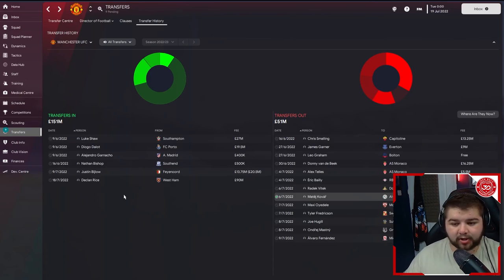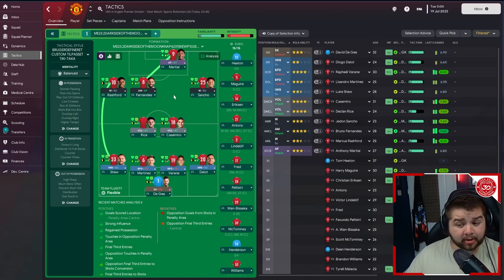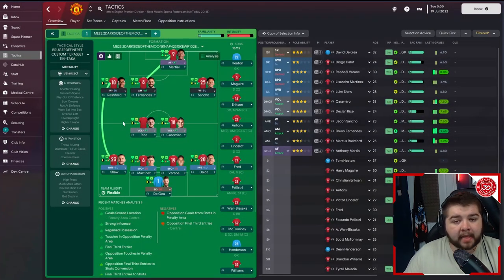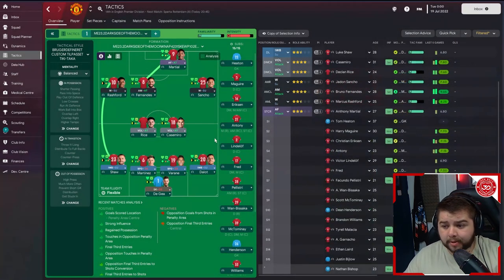Overall a quite reasonable first season with quite a bit of money spent, a lot of it done in installments. Going over to the tactics page, it's a 4-2-3-1 made by Knapp — shout out to him — and it features two volantes, which I'm a massive fan of. Declan Rice and Casemiro can both play that role very comfortably. The starting lineup will be De Gea, Dalot, Varane, Martinez, Shaw, Rice, Casemiro, Rashford, Fernandez, Sancho, and Martial.